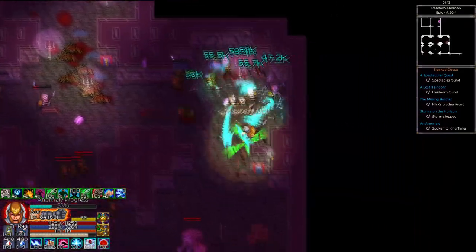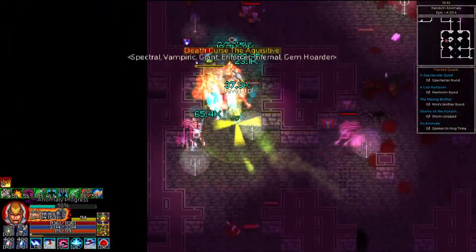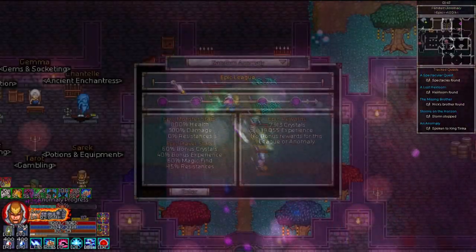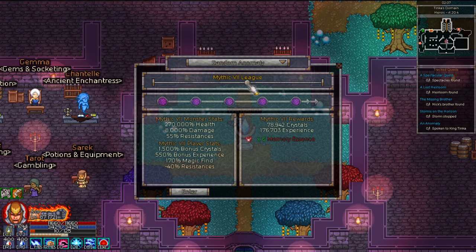But most importantly, you'll be hunting for gear. The difficulty of anomaly you're doing will heavily impact the experience — switching from epic to legendary goes from a 40% to a 100% bonus, and the final mythic 15 difficulty has a whopping 4500% bonus to experience.